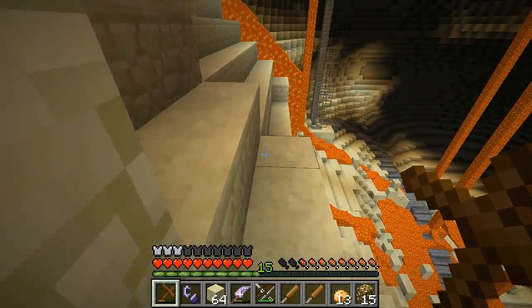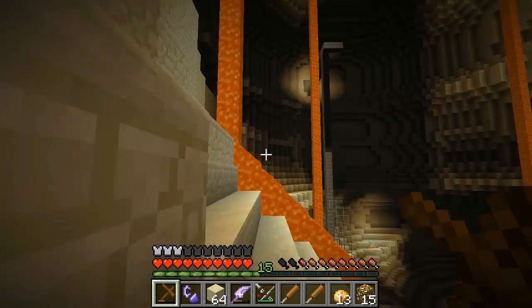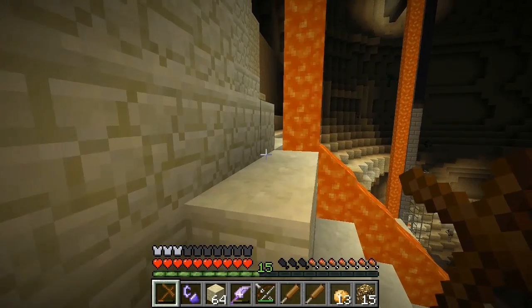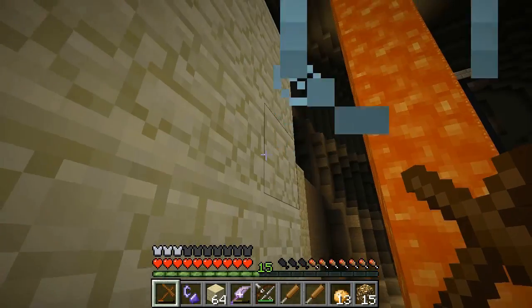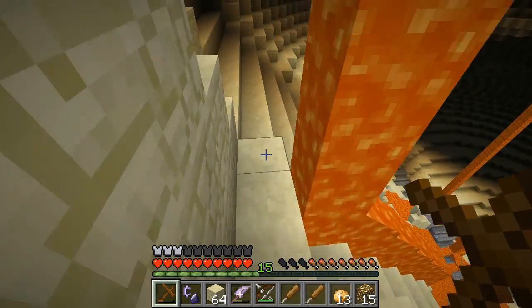That'll make it easier for me to find the way down. Also, in that box we just explored there was a gold pair of boots with Unbreaking 3 or 4 and Feather Falling 4. I'm gonna save those for next time I'm in an environment that looks like it has some heights to it. Okay, I don't see any monsters up there.